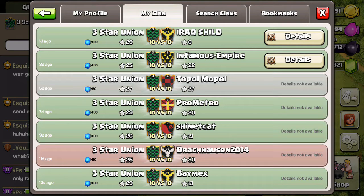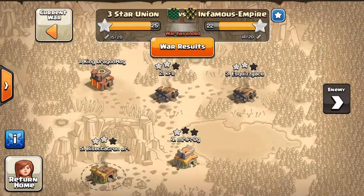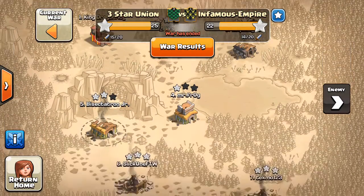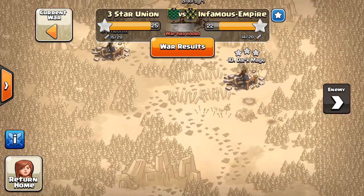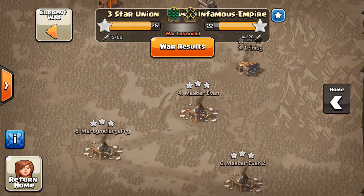We're not going to waste any time on the Iraq Shield War because it was a blowout. We'll look at the infamous Empire War, because it was pretty close — they struggled on our top bases but 3-starred the bottom, and we kind of did the same, but we did a little bit better on their top bases. That's still something we need to work on, getting 2 stars especially on all these bases, and 3-starring some of them too, but it's a work in progress, and we'll look at some of the good attacks from this war.